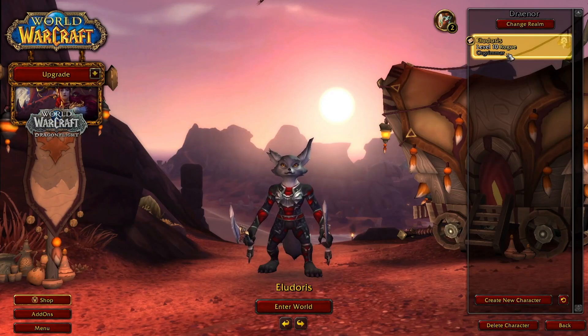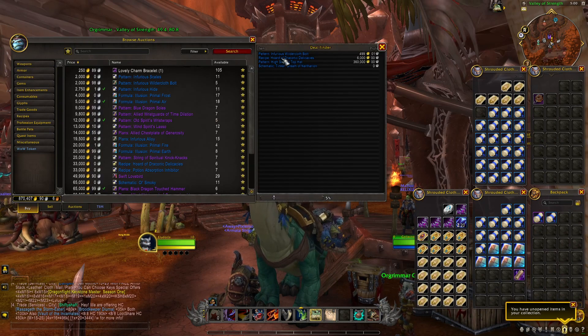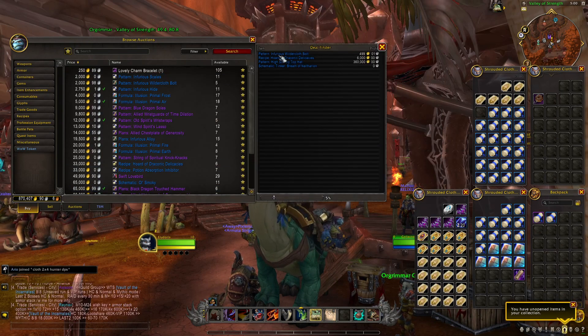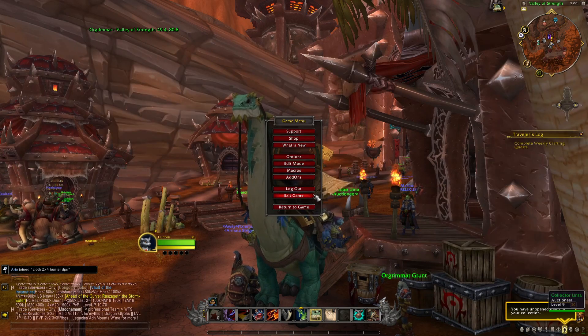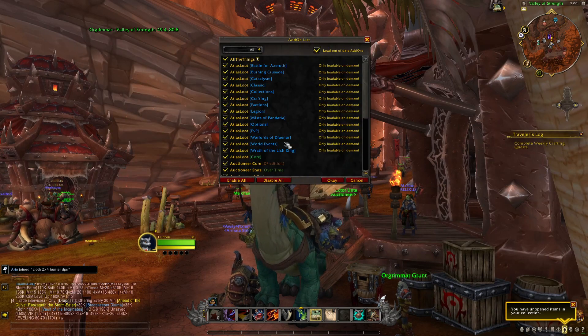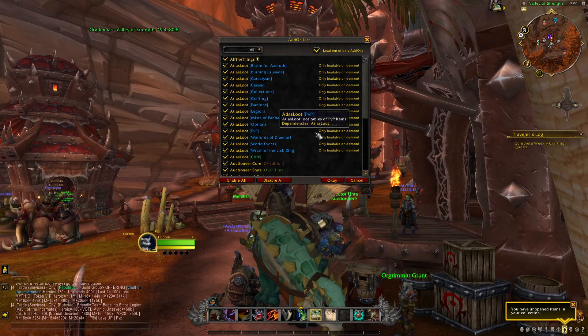The others are not really useful, so just make sure those ones are checked. Click okay and log back onto your character. Normally you will then have access to this Deal Finder that will appear each time you open your auction house. Sometimes unfortunately there are a couple of bugs, so make sure to have all your different add-ons checked because otherwise it won't work.